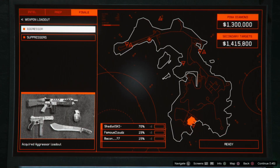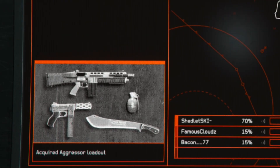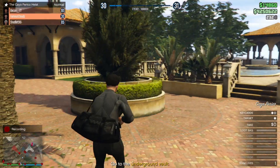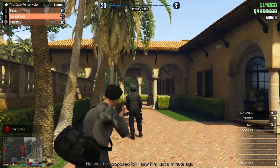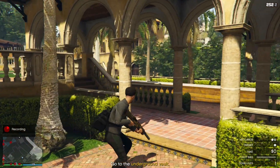In order to kill him really quickly, for the fast method you will need the Aggressor loadout class at the beginning of the heist. As you can see right here, I have the Aggressor class, which is basically the assault shotgun with a pistol — both suppressed. You need them suppressed because otherwise it's gonna alert the guards. Once you have that, I'm gonna creep up on his ass in silent mode — he didn't even see me coming. I get behind him and boom boom boom, light him up in the head with the shotty — he's done.